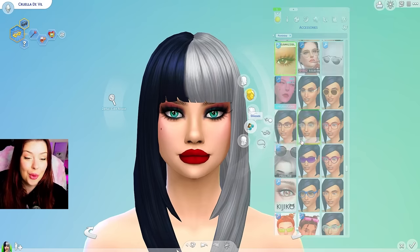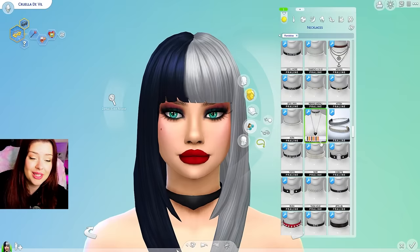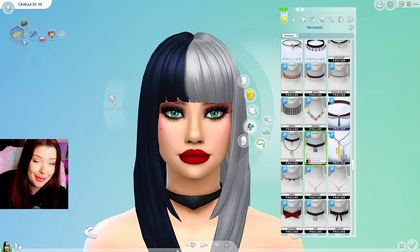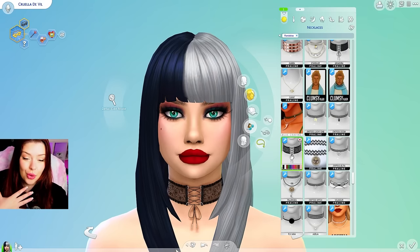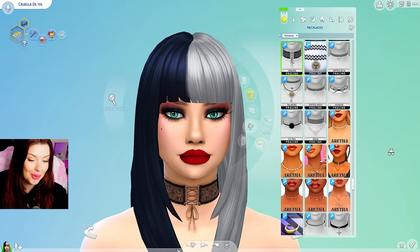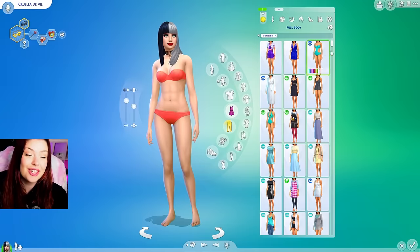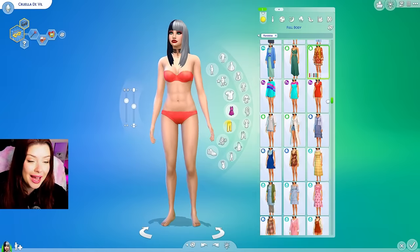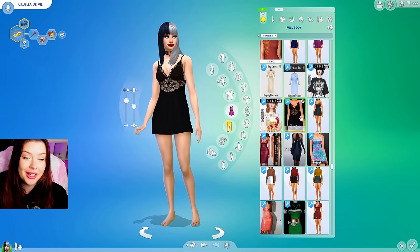Let's see what we can find for accessories. I downloaded this entire pack of jewelry and it's a little overwhelming because there's so much of it in my game right now. But I can see Cruella rocking something like that — definitely a choker. Even that one with the lace there, or that one in black. Let's get this sim an outfit. We're going to stick with a dark aesthetic — black and red as well. She does wear red gloves, and it has to be something very fancy, very high fashion. I have a fur coat somewhere in here — we need to use that.